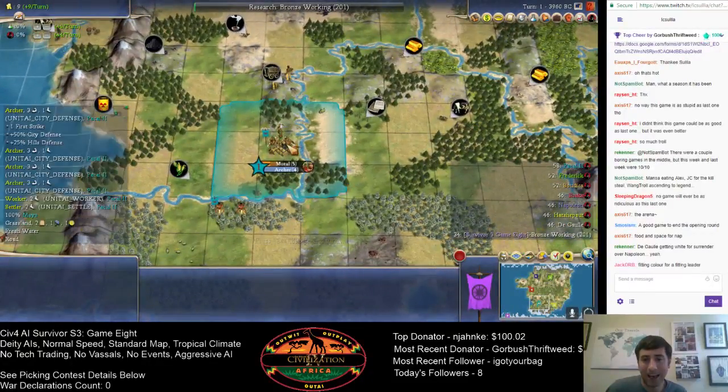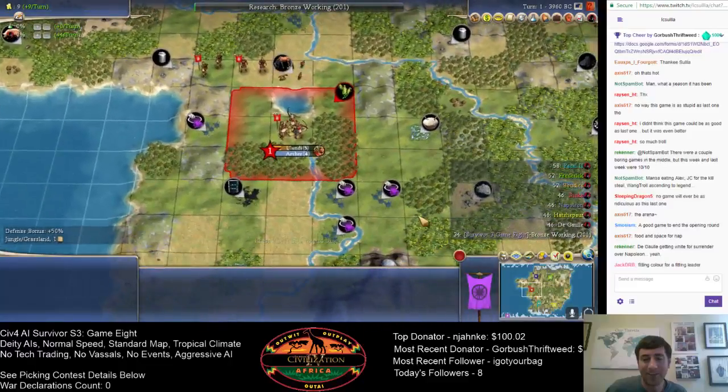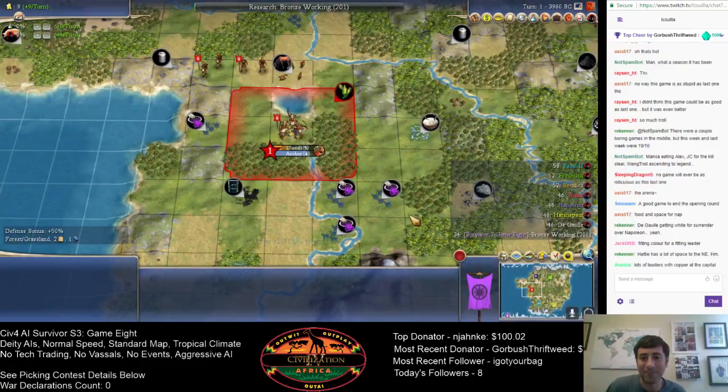In the southwest, we have Pakal, the Mayan leader — the only Mayan leader in this game. Also looks like a pretty nice capital, with good stuff for the Financial trait there with the floodplains. And then finally on the western edge, we have Shaka. We've given Shaka red borders, as we did last year as well, to distinguish him. He is one of the most aggressive leaders in this game. Actually, we have quite a few high aggression leaders here: Shaka, Boudicca, Napoleon — all high aggression leaders.